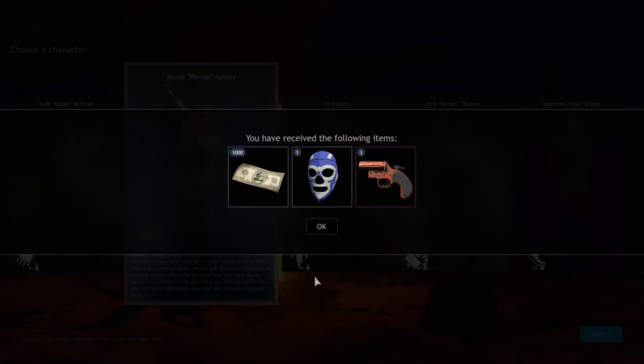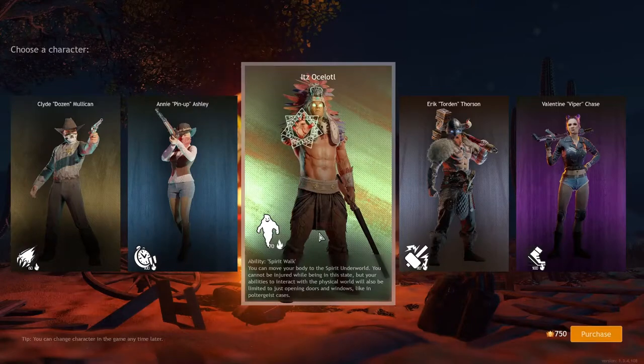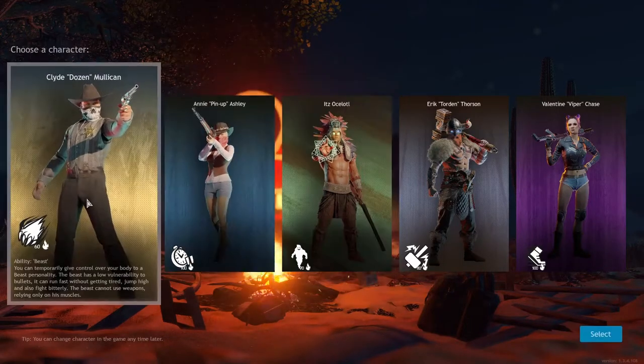What's going on guys, welcome back to the channel. Today we're going to take a first look at Cuisine Royale. If you follow my link and download the game, you will receive the following three items: a thousand dollars to spend in the game, a free mask, and a free gun.